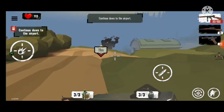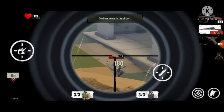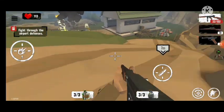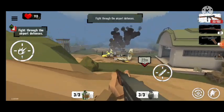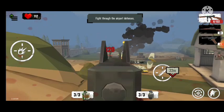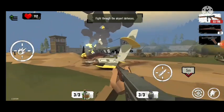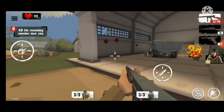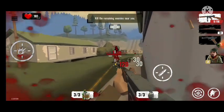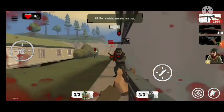Continuing down to the airport — there might be soldiers over there. Oh yeah, 540 damage, that is good! Fighting through the airport defenses. Look at this — an airplane crashed over here, I think this is an Allied nations plane. Kill the remaining enemies near you. There's also an elite enemy — sold that.